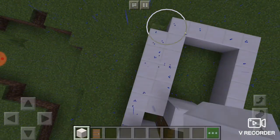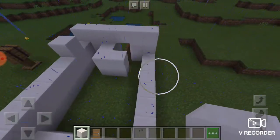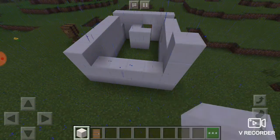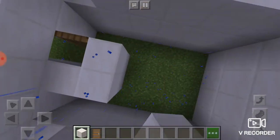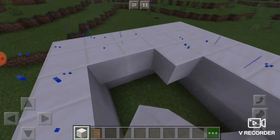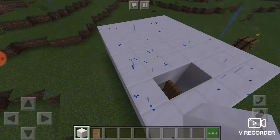Now I'm going to explain why we're doing it like this. Let's just build this up. Just make sure that there are no windows, because people are going to be able to see inside your base and that's not going to be really nice — it won't be secret anymore.